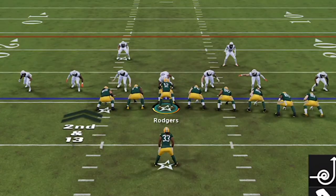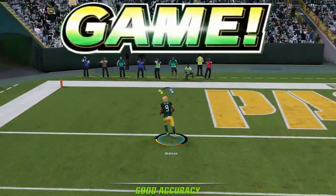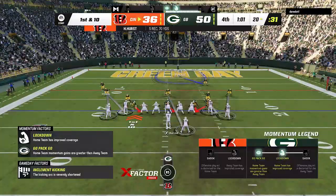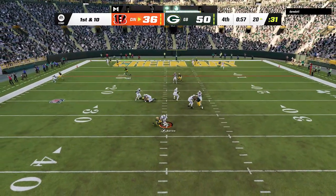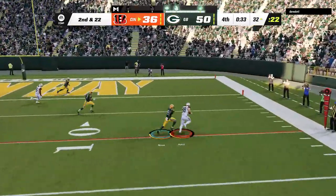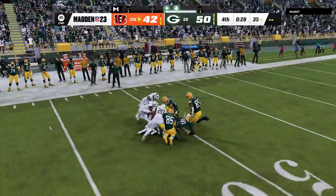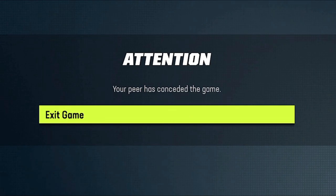I could keep running the clock but I also want that 50-burger, and now with two scores the game is out of reach. He desperately tries to score without using his timeouts and there's suddenly plenty of time left, but we get a big sack that kills a lot of clock and might have ultimately saved the game. He has to use a timeout inside the five before punching it in on a now-meaningless touchdown, then goes for an onside kick — but I'm not letting that happen this time. I get another big carry to get into field goal range and make him rage quit.